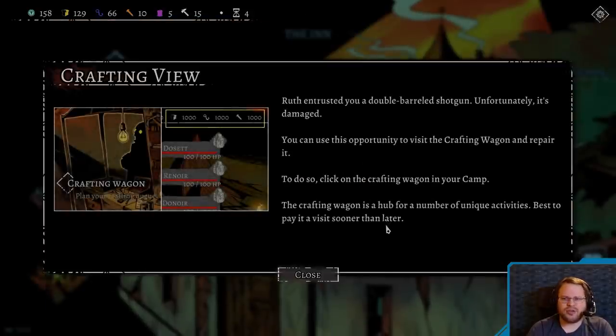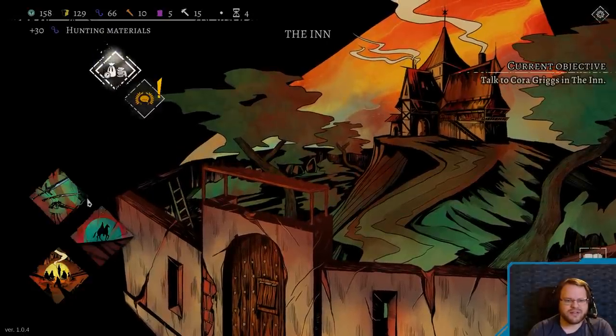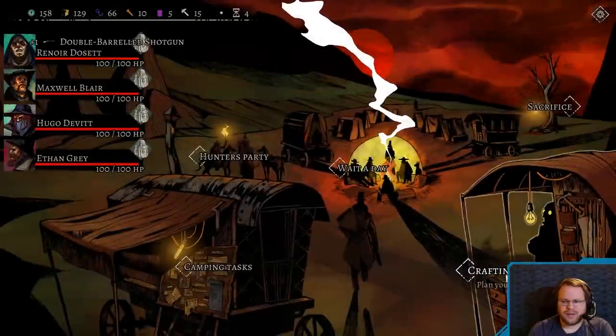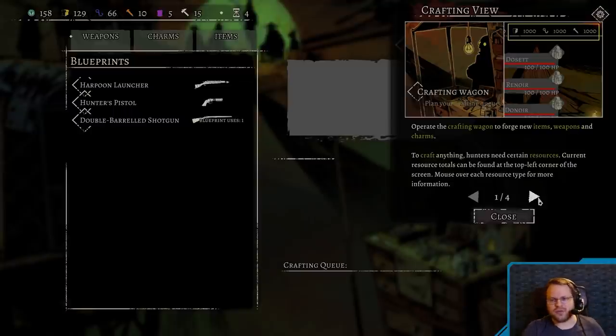Did he really hide so much, or did I ask so little? I don't know what to do next. There's a young woman, Cora, that wants to speak with us. Ruth claims she runs the place — an innkeeper hardly older than a child. In a place like this? It's a mad time indeed. Ruth entrusted you a double-barreled shotgun. Unfortunately, it's damaged. You can use this opportunity to visit the crafting wagon and repair it. The crafting wagon is a hub for a number of unique activities — best to pay it a visit sooner than later.